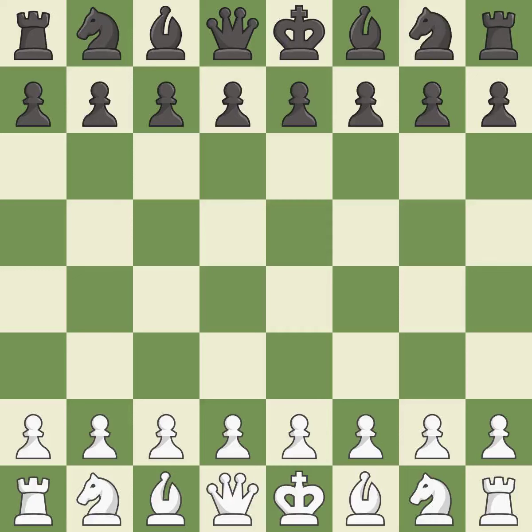Queen's pawn opening, accelerated London system. Suddenly a close game that was lost by a mistake. White really outplayed black in that one. Both players had an amazing opening. White destroyed black in the middle game and outmaneuvered black in the end game.